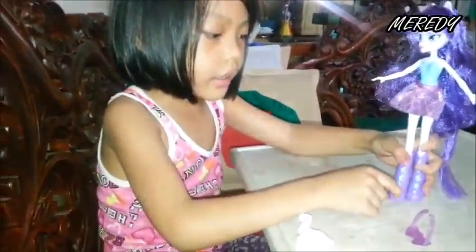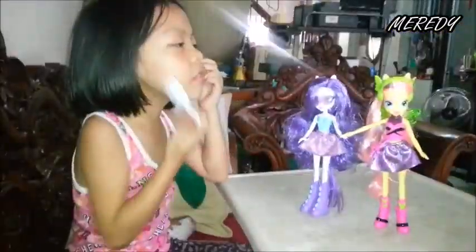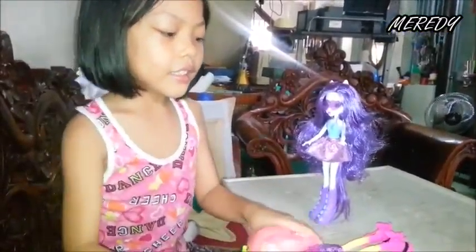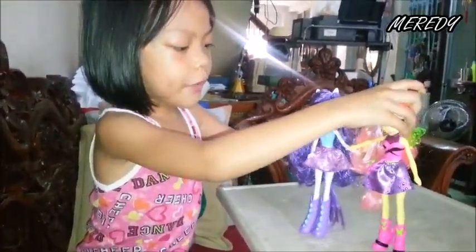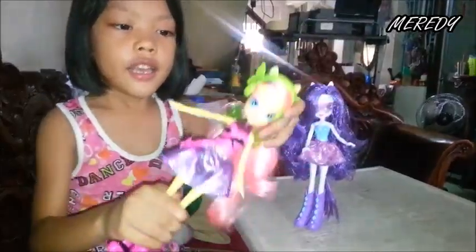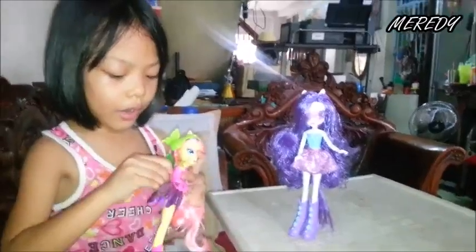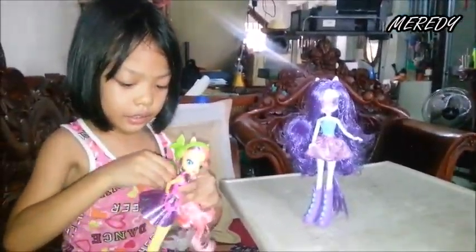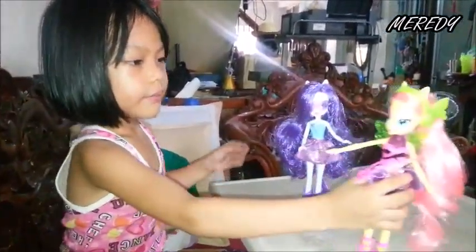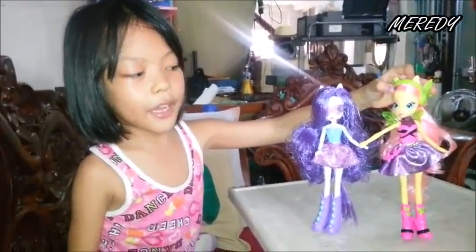I'm gonna get my Fluttershy. So this is the end of the video. Here's my Fluttershy, and you can remove her wings and put them on Rarity. I'm just gonna put them there — they're best friends.